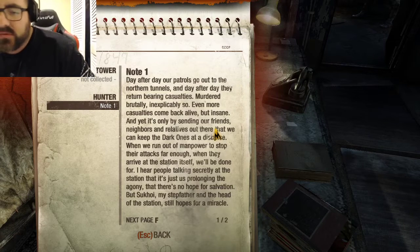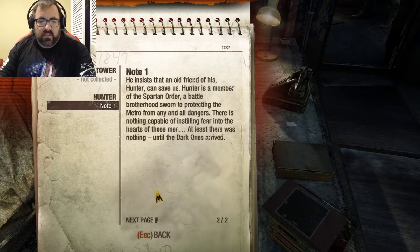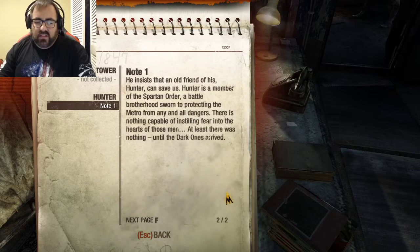It's about trying to gain up on this thing. We will survive. An old friend of his - Hunter - can save us. Hunters remember the Spartan Order: a battle brotherhood sworn to protecting the Metro from any and all dangers. Nothing capable of instilling fear into their hearts - until the Dark Ones arrived.